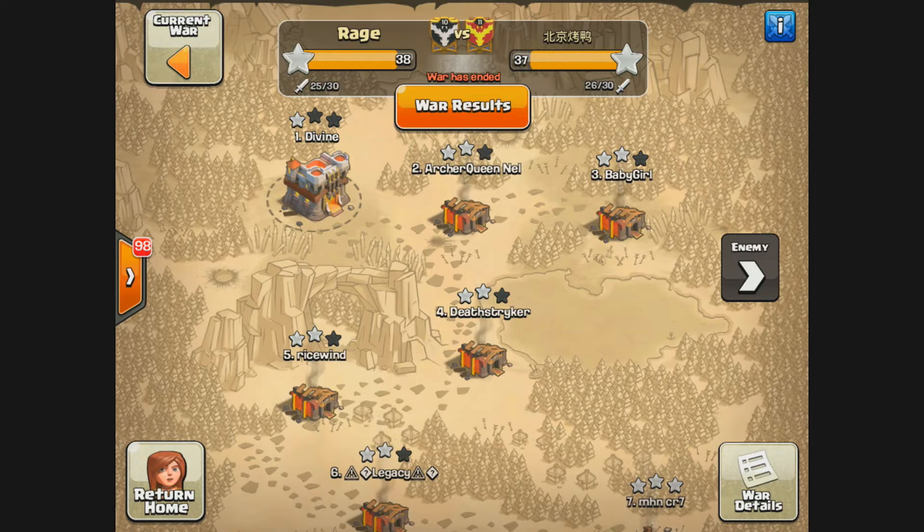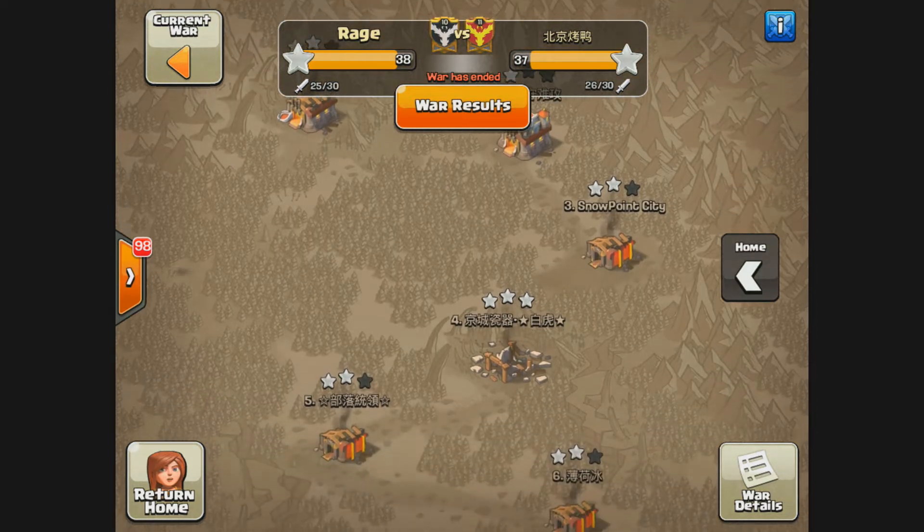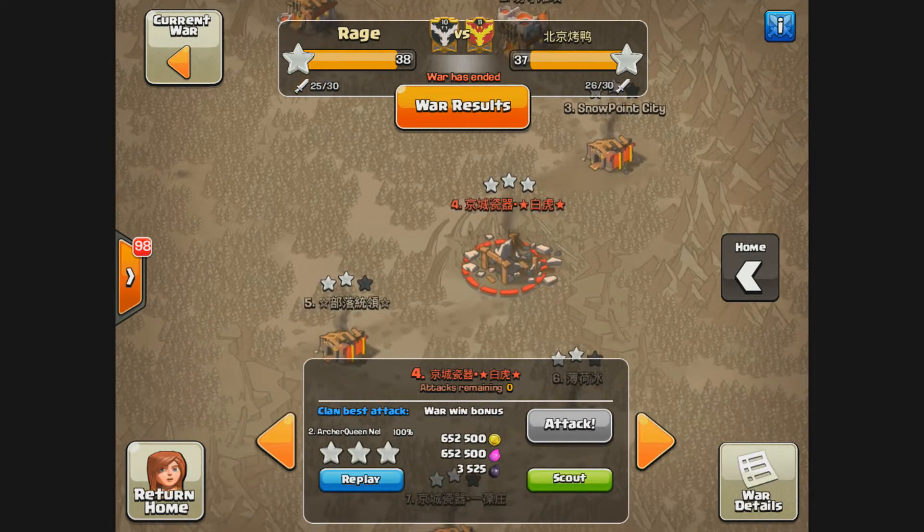We won 38 to 37 — I'm very proud of the clan on RageYou guys did an awesome job, we fought hard and came out with the W. I also want to show that this attack can be used at town hall 10 as well, so let's look at that.